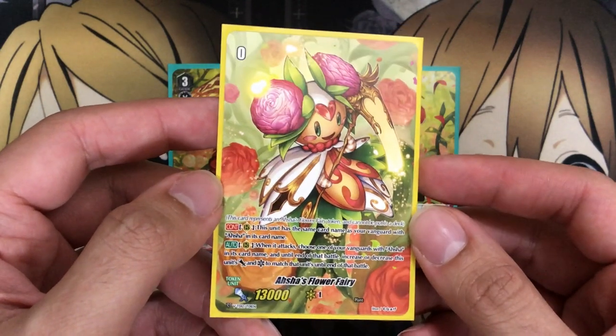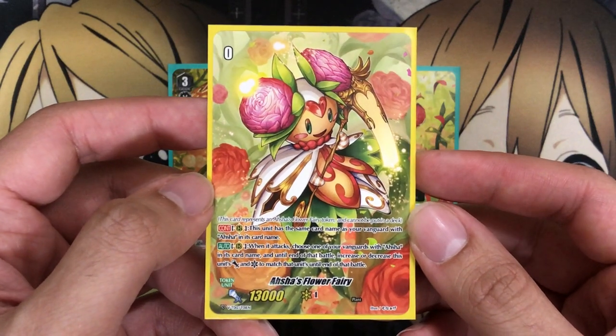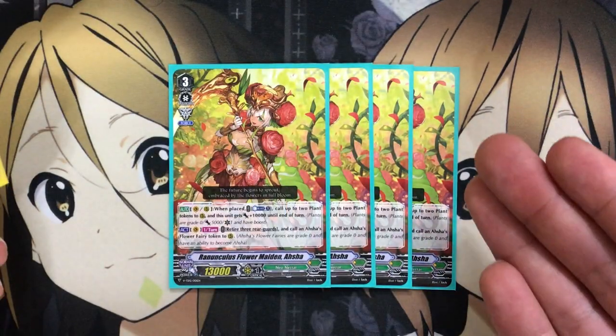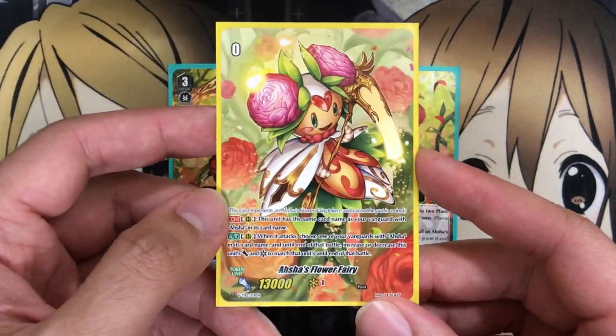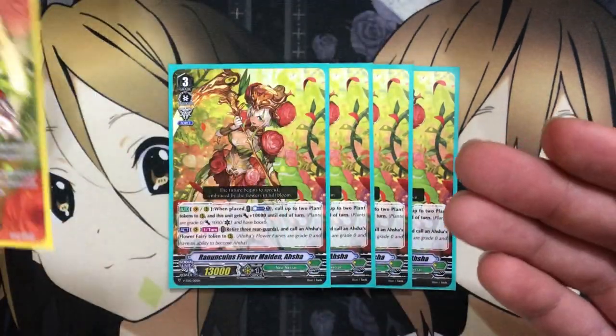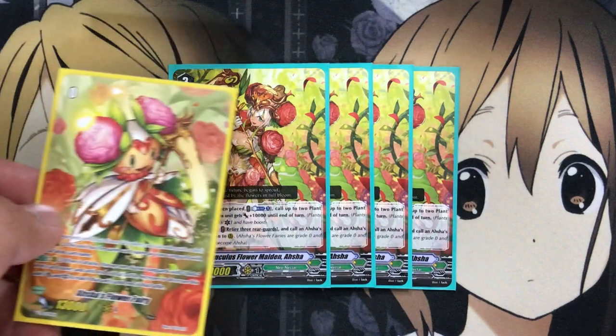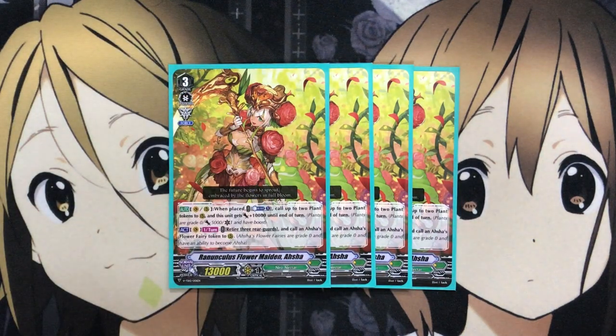On rear, this unit has the same card name as your Vanguard with Asha in its card name. When it attacks, choose one of your Vanguards with Asha in its card name, and until end of that battle, increase or decrease this unit's power and critical to match that Vanguard. So if you put the Imaginary Gift Force power onto Asha and get the additional critical, the Asha's Flower Fairy gains all that power boost — fully investing into your Vanguard attack, and if it doesn't hit, you still have the Flower Fairy on rearguard to rely on.